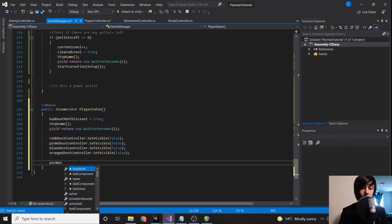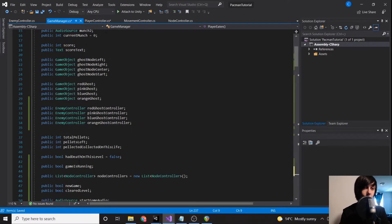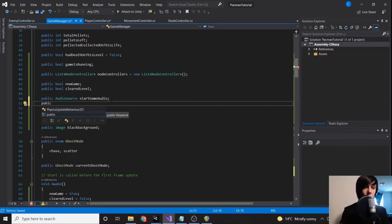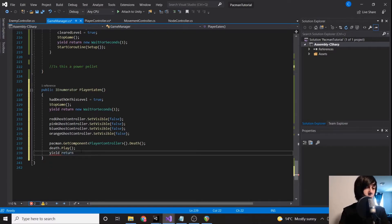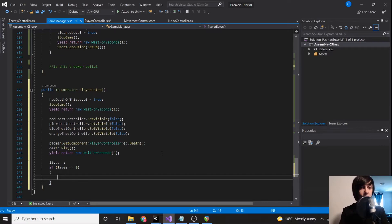Our game manager is going to call pacman dot GetComponent dot death. We could set it as a global variable up top instead of calling GetComponent every time. We'll have a sound effect attached to the player via a public AudioSource. We call death dot play, then pause to wait for the animation to happen — it takes about three seconds. Then we subtract our lives by one. If lives is less than or equal to zero — which is a fail-safe — we set newGame to equal true.